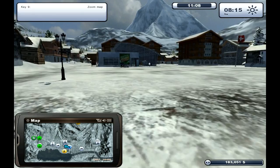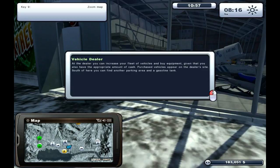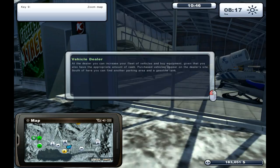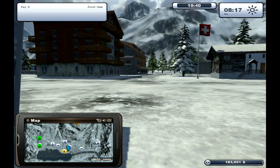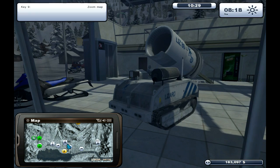There might be an easier way to get here. Oh cool, look at that snow cannon! The vehicle dealer. At the dealer you can increase your fleet of vehicles and buy equipment, given that you have the appropriate cash. Purchased vehicles appear on the dealer's site, south of here. You can find another parking area and a gasoline tank. That looks awesome — you just drive around with a massive snow cannon. That's fantastic.